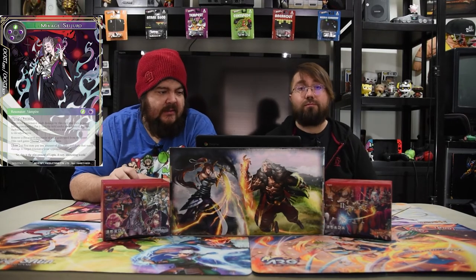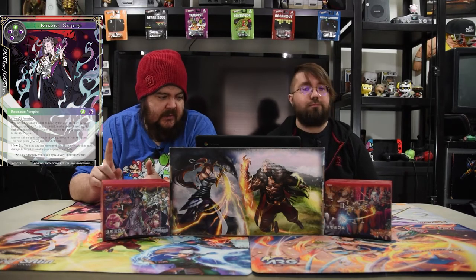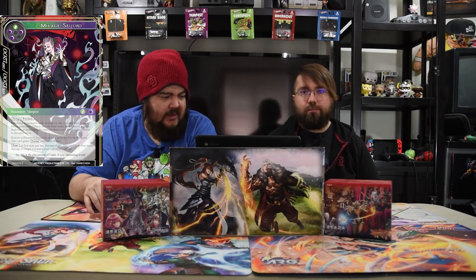Next is Makage Seduro — this card's insane. It's a green and three black for a 12/12, flying, precision. Whenever a resonator dealt damage by this card is put into the graveyard, you gain control of it and it becomes a vampire in addition to its other types. Enter: you can pay any amount of life — this card deals damage equal to that to a target resonator your opponent controls. So you're like, cool, pay 10, deal 10 to your 10/10 and take it. Seems awesome.